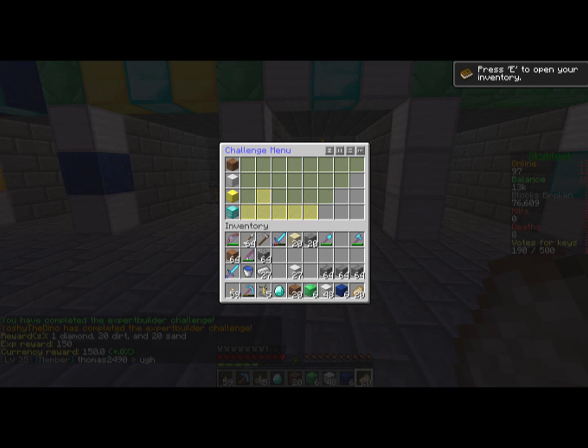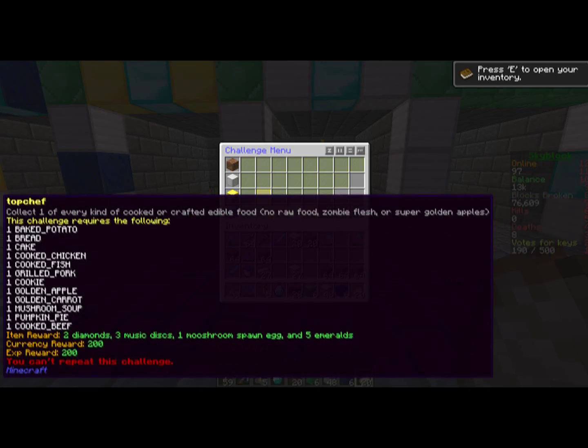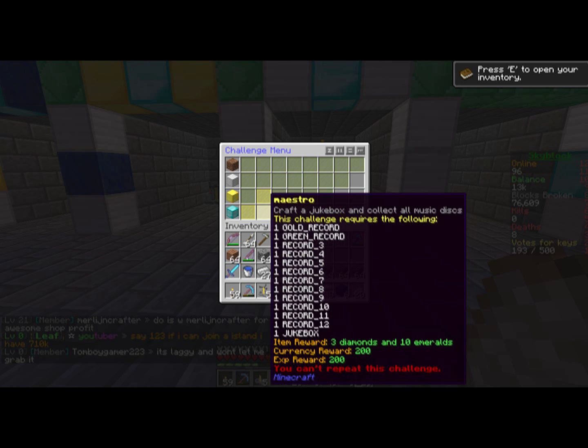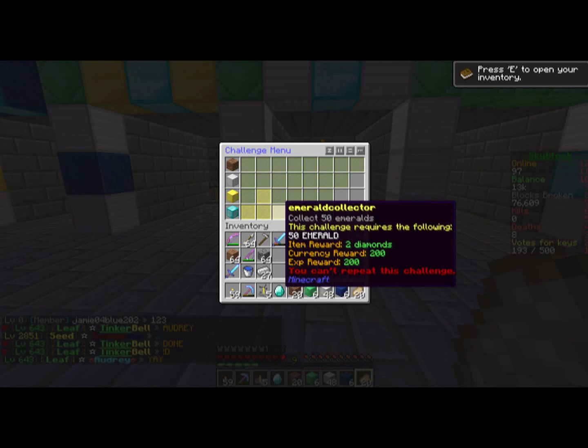Let's look at our final challenges. Get an island level of 1,000 — that's going to be rough. Collect one of every kind of cooked or craftable edible food — no raw foods, rotten flesh, or super golden apples. So we need baked potato, bread, cake, cooked chicken, cooked fish, grilled pork, cookie, golden apple, golden carrot, mushroom soup, pumpkin pie, and cooked beef. Get 50 emeralds. Maestro — collect all music discs, that's going to be a tough one. And five of every type of wool.